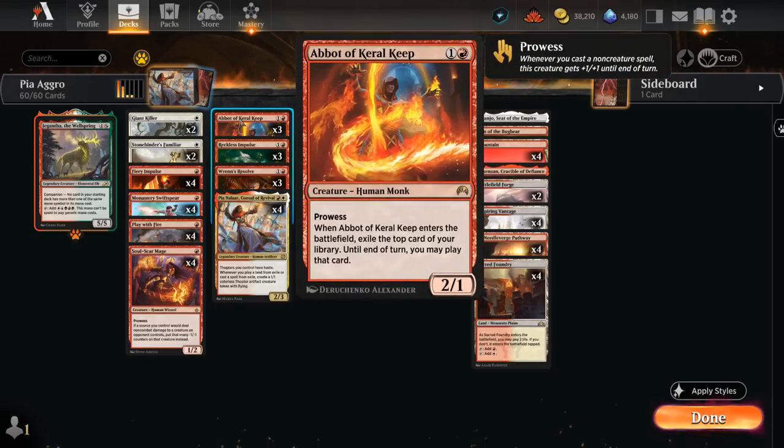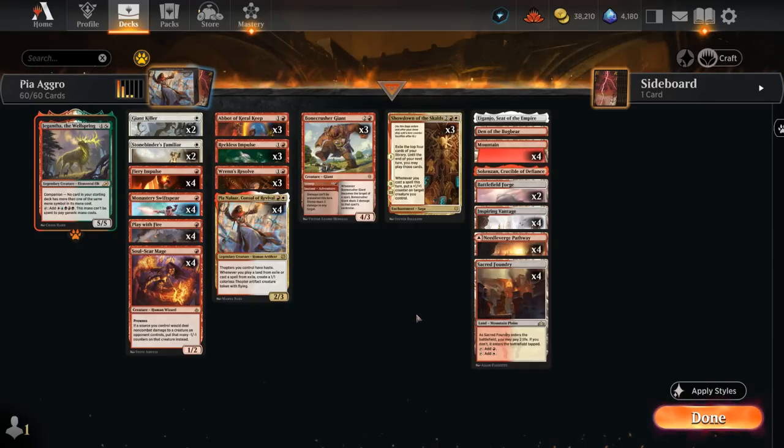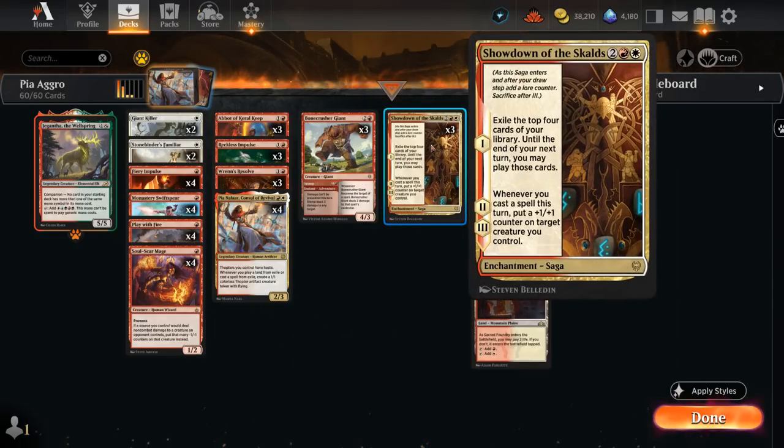We get immediate value in case our opponent has removal for Pia. We also have three copies of Abbot of Keral Keep, a 2/1 with prowess introduced in the recent Explorer Anthology expansion. When Abbot enters the battlefield, we exile the top card of our library and may play it until end of turn — just a single card, so usually better to deploy Abbot once we have more lands in play.